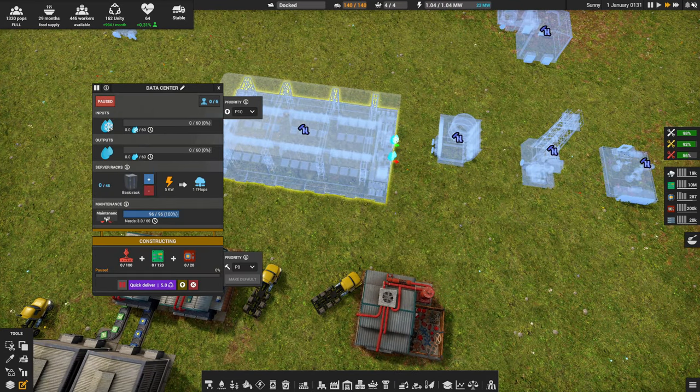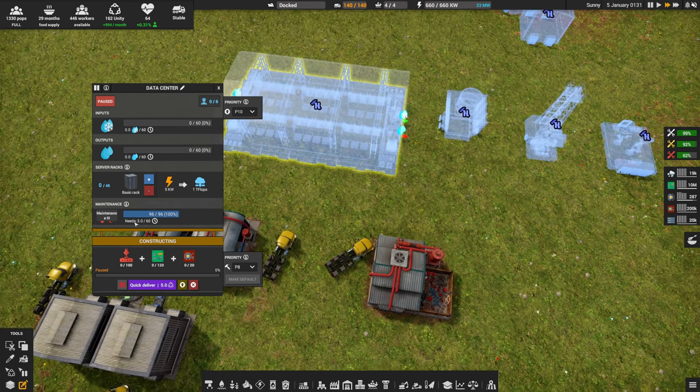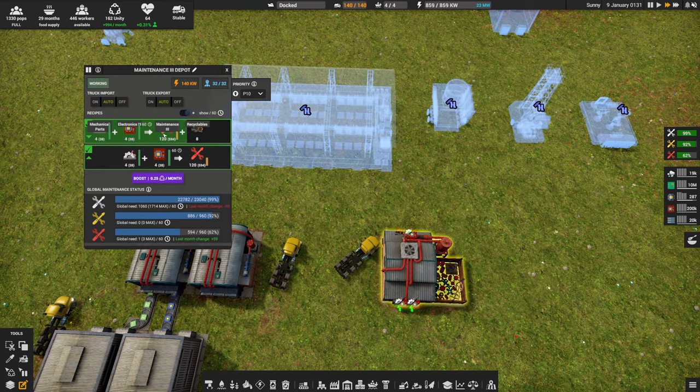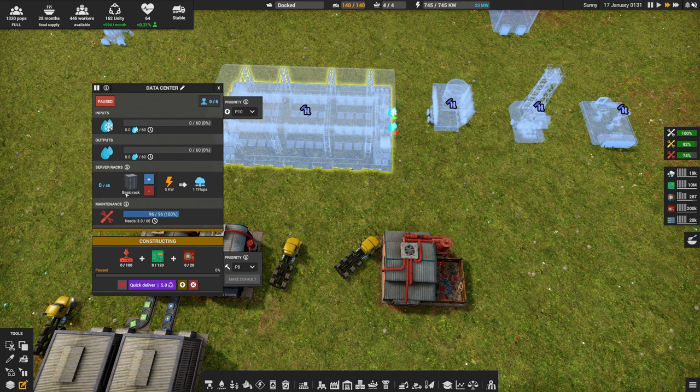Next, get a data center. This is the first place you'll need maintenance 3 — it's already going to cost about 3 maintenance 3, putting some draw on the machine. We get 120 maintenance 3 for four electronics 3, meaning each electronics 3 is worth 30 maintenance 3. It will take a good amount of time before you start burning through your electronics, but it's something to keep in mind.